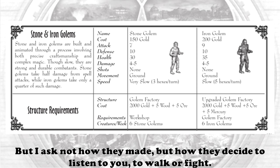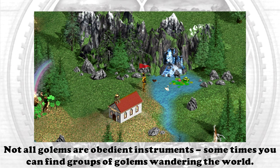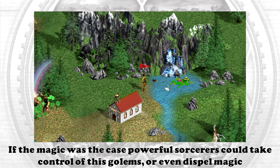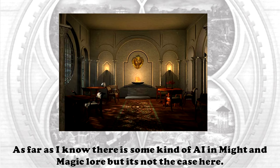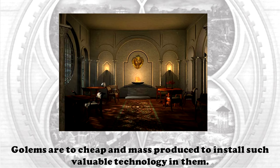How do they decide to listen to you, to walk or fight? Not all golems are obedient instruments — sometimes you can find groups of golems wandering the world. If magic was the answer, powerful sorcerers could take control of these golems or even dispel magic, turning a golem into a statue, and we don't see that in the game. There is some kind of AI in Might and Magic lore, but golems are too cheap and mass-produced to install such valuable technology in them.